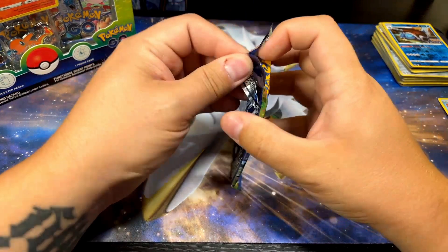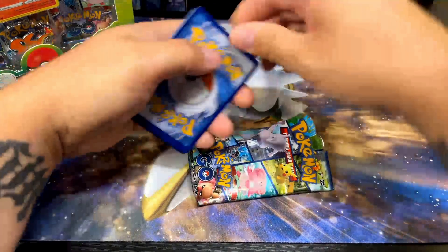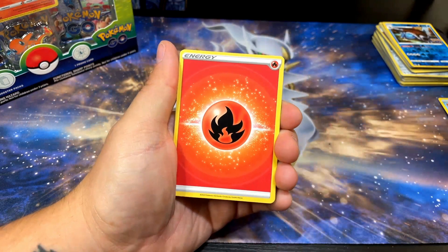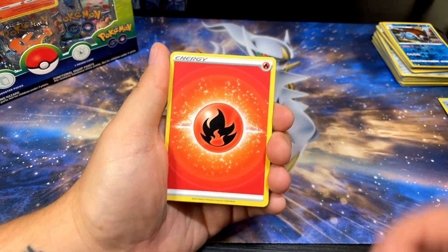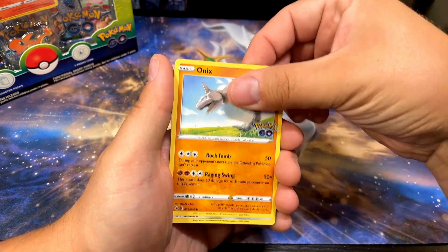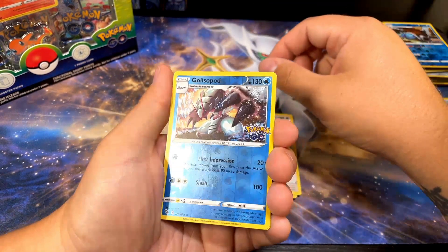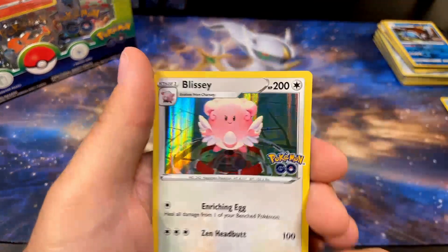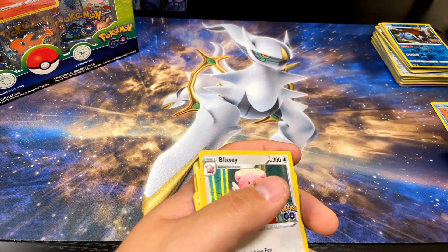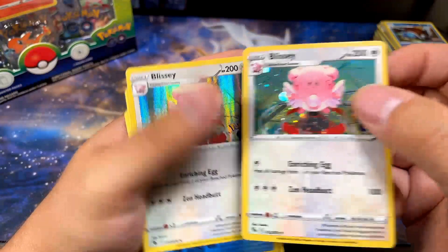One more pack to go out of this box and then we still got two more boxes. I need mostly V, Vmax, and all of the rainbow rares. I want to say I got one rainbow rare so far - it was the Spark one. Spark - wow, Clive is from Pokémon Scarlet, I was way off on that. Charmeleon, love the artwork. Onyx, Meltan, Magikarp, Galissapod, Blissey hollow. Is it the exact same card as the promo? The promo's just got the little star bubbles and the regular hollow is just hollow.